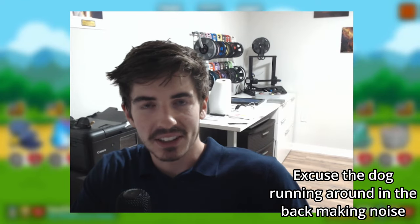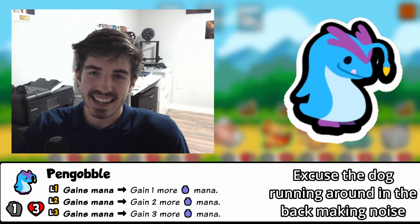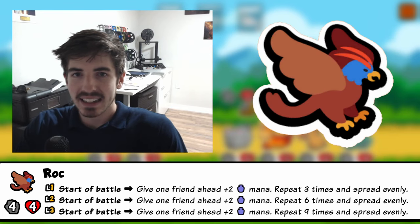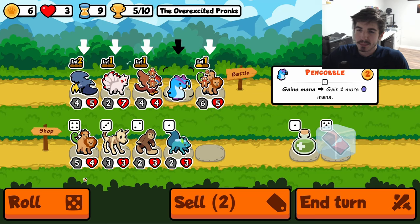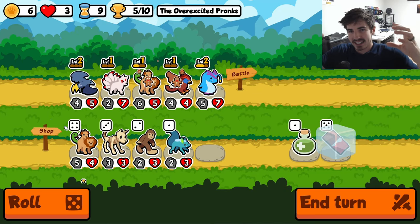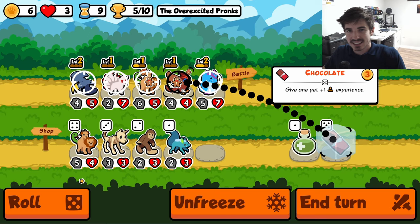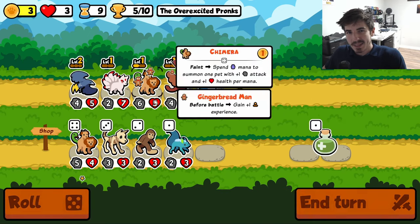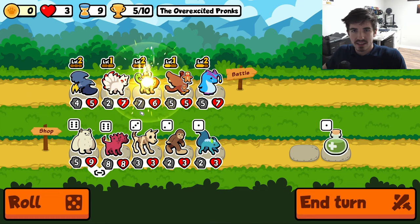Got a real doozy here for you today. The new Pen Gobble gains extra mana whenever it gets mana naturally. Pair it with the Rock, and the best mana pet is Chimera — so you put a Chimera with a Kitsune behind it and throw a Rock Pen Gobble in front. It just goes insane, maybe a little too strong, but it should be a good time. We're on the test server by the way, so these are all test server changes and still time for things to adjust.